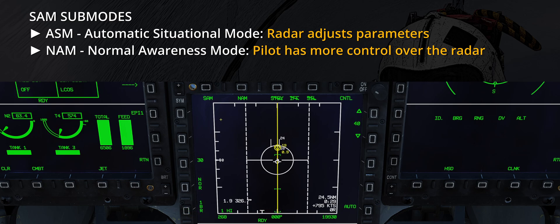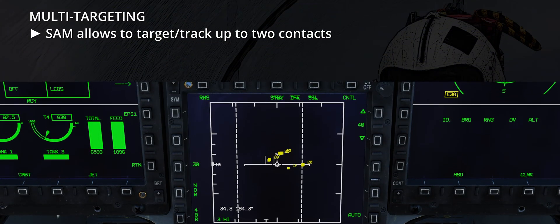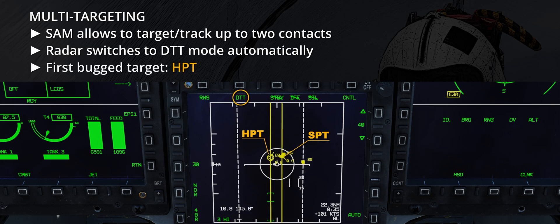In a sense, ASM is somewhat similar to the APG-70 HDTWS, or High Data Rate Track While Scan, whereas NAM is closer to Range While Search. Unfortunately, the game's radar simulation does not penalize low frequency of refresh radar modes. SAM mode allows the pilot to bug, track, and employ two contacts at the same time, with the KLJ-7 automatically switching to DTT mode. The first bugged target is labelled HPT and the second SPT.